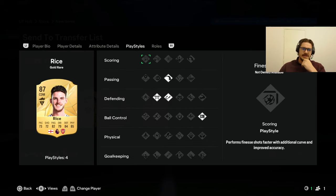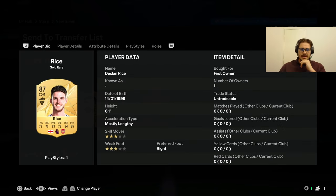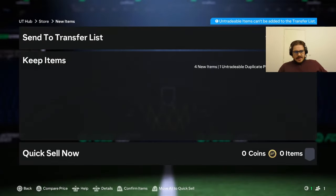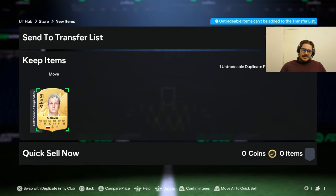That is phenomenal — what a terrible pack outside of that, but holy. That's perfect because he's got Holding Plus Plus. I know Enzo Fernandez is great because he's got long ball, but that is just phenomenal.